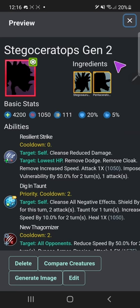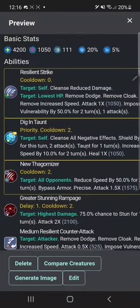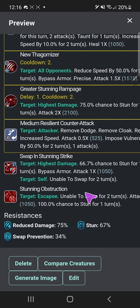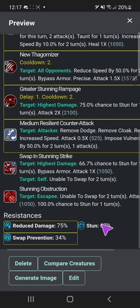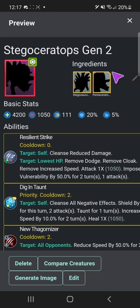Stegaceratops Gen 2 — because I want a better Stegaceratops in the game — based off of Pentaceratops, which I have yet to cover. Resilient strike, dig in, taunt, new thagomizer which it gets from Stegosaurus, greater stunning rampage, media resilient counter — I'll have to cover that when I do Stegosaurus. Swap in stunning strike, stunning obstruction. Reduction and damage reduction. This one I might actually have to draw — well, it'll basically just be Stegaceratops except instead of the curved horns it'll have straight horns, like the one from JWE1, which unfortunately is no longer in JWE2. That's big sad because I really liked that one.